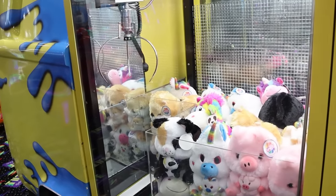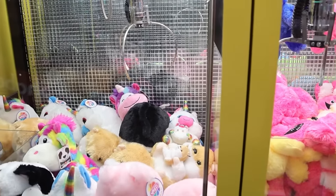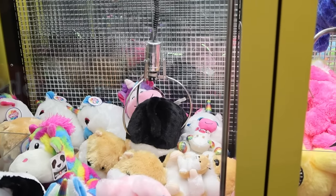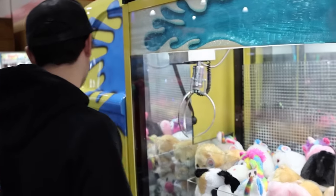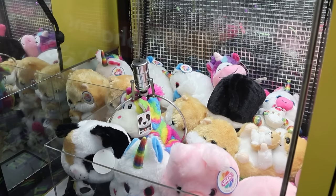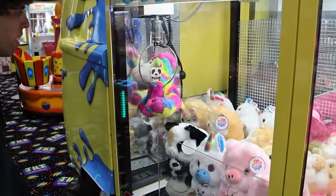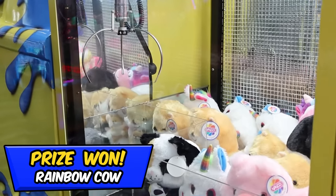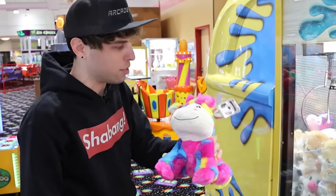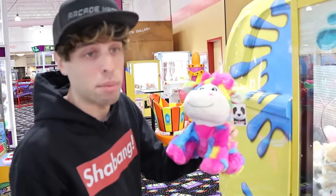Alright, so this claw machine has these little belly buddy thingies. We've actually won out of this one before. I was surprised it held — let's see what happens. It looks like it doesn't get them, and no it doesn't. It is possible, it's just tough. I'm thinking maybe that colored one there — I feel like this guy's by the chute. It uprooted that like a freaking turnip! I thought it was stuck. Second try — it's a multi-colored giraffe maybe? I'm done trying to guess animals, that's pretty cool though.